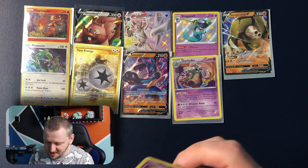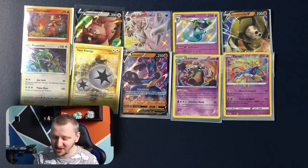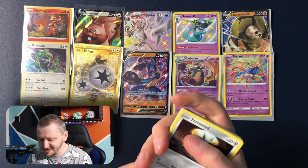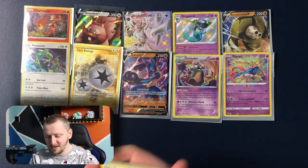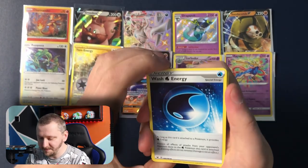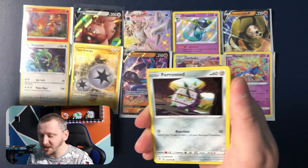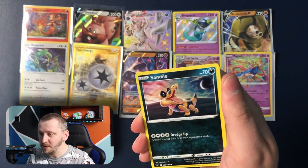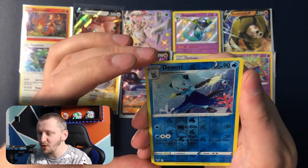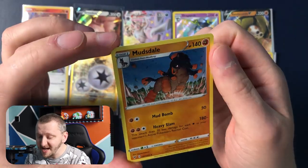Butts of dust — here you go guys. Okay, last pack — whatever happens I am so happy. Okie dokie, here we go. All right, we have Wash Energy, Swellow, Galvantula, Energy, Foongus, Ralts, Sandile, Wailmer, Weedle. Duosion as our reverse holo and Mudsdale as our rare.